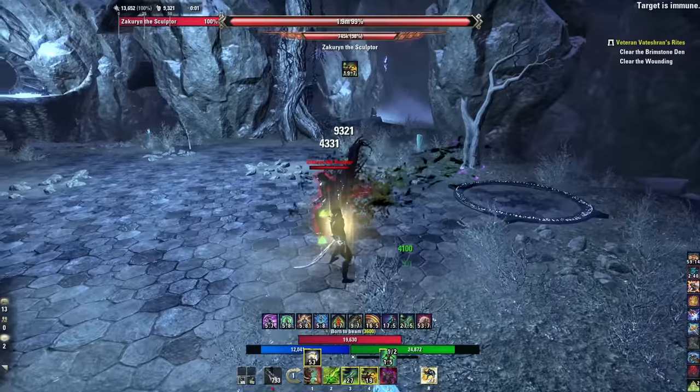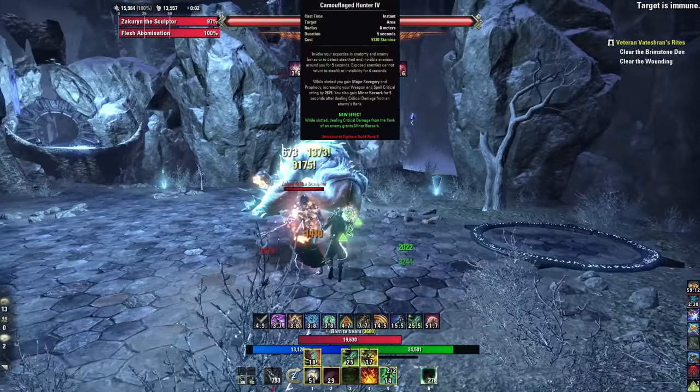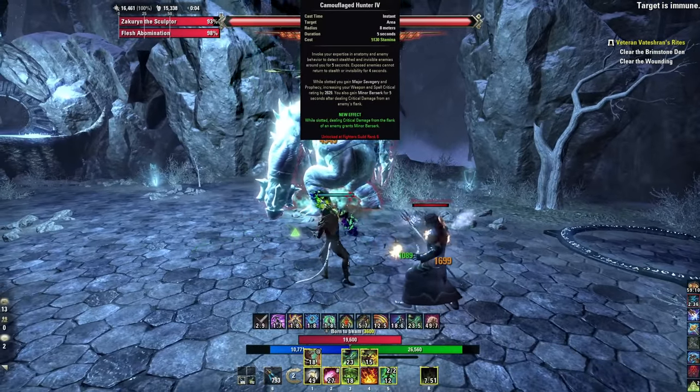Those are basically the three main skills on your front bar. The back bar will have dots and debuffs. What I found with the Arcanist is: keep it simple. Don't load up your bar with tons of dots because you're really geared towards doing that Fatecarver channel as often and early as you can to ramp up damage. I went with two Fighter's Guild abilities — let me explain why.